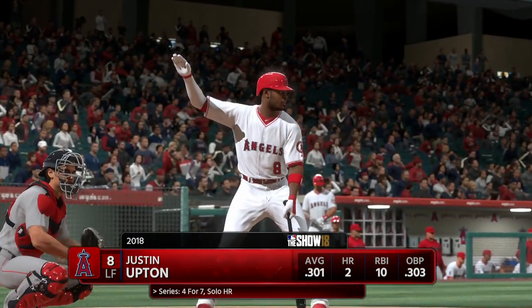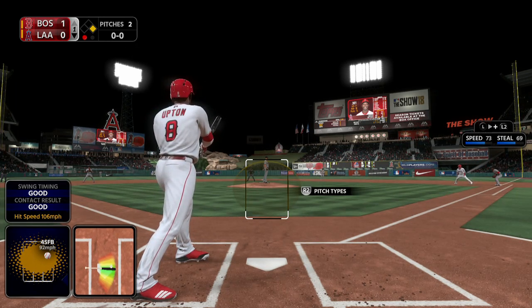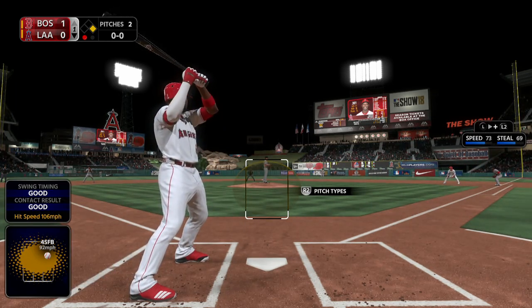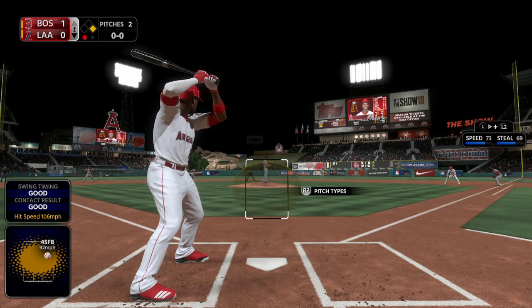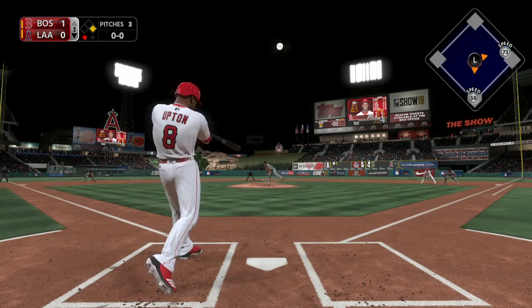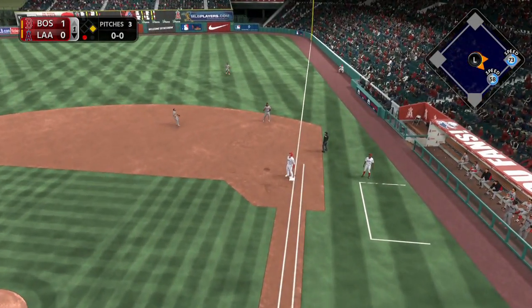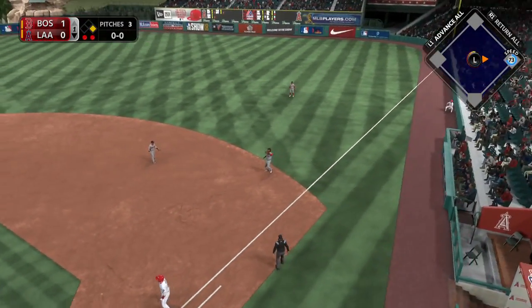Here's Justin Upton now. In prior matchups against Drew Pomerantz, he's had some success — five for 11. First pitch on its way to Upton. Popped him up. Ramirez waits on it. Makes the play. Two down.